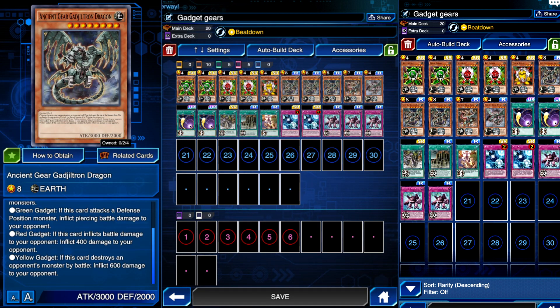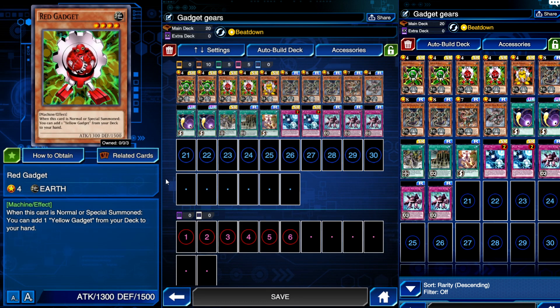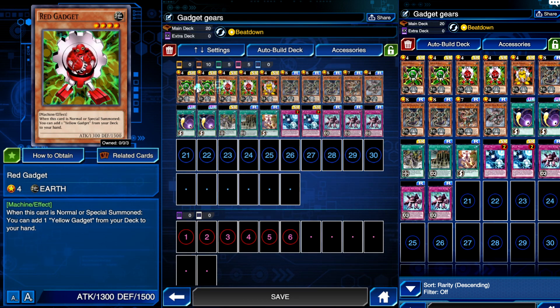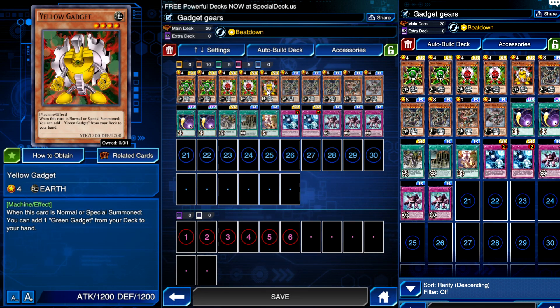Gadgets are pretty cool. Red Gadget when normal or special summoned lets you add one Yellow Gadget from your deck to hand. Green Gadget adds Red Gadget, and Yellow Gadget adds Green Gadget. I've got two greens and two reds for consistency but only one yellow, which could hurt. The second yellow was in the last 20 packs but I was trying to pull Necrovalley and the box reset before I could get it.